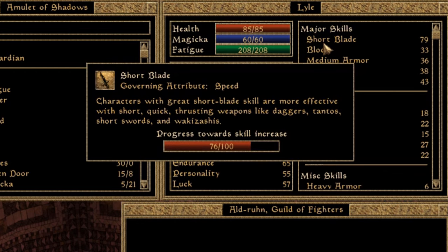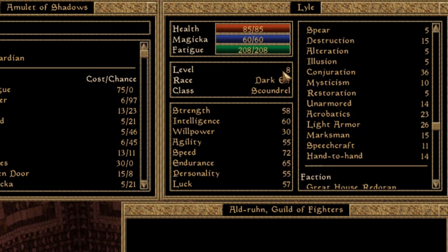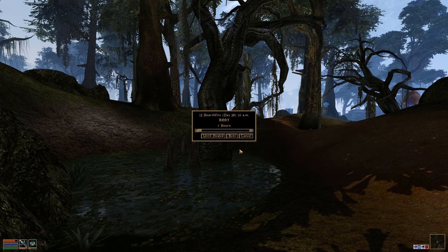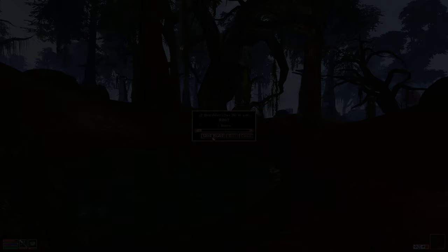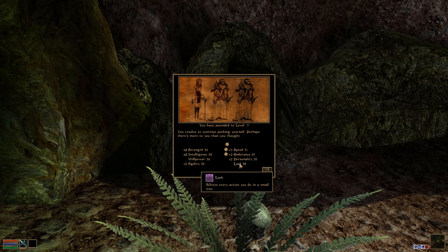At the most surface level, your character progresses through levels in Morrowind by increasing any combination of your major and minor skills 10 times. You can monitor this progress by hovering your mouse cursor over your current level on your character's stats menu. Once you've gotten those 10 skill ups, all you need to do is have your character rest. You can level up by resting in the wilderness as well — it doesn't have to be done in a bed. If you level your major and minor skills more than 10 times before resting, anything over 10 will roll over and count towards progressing your next level.